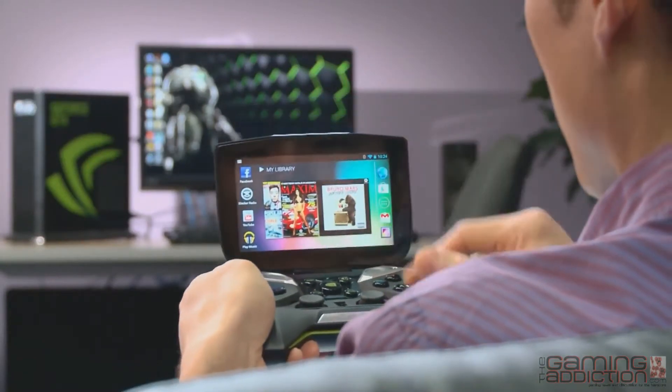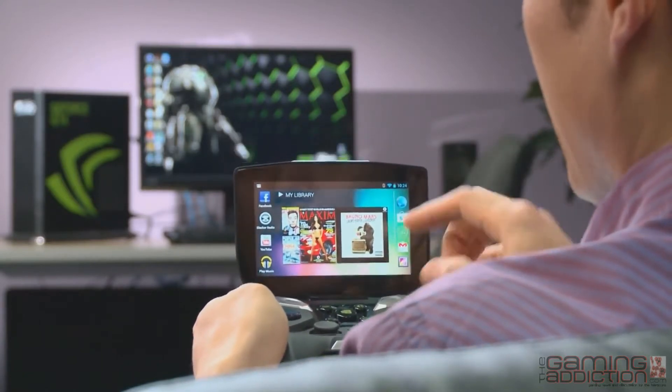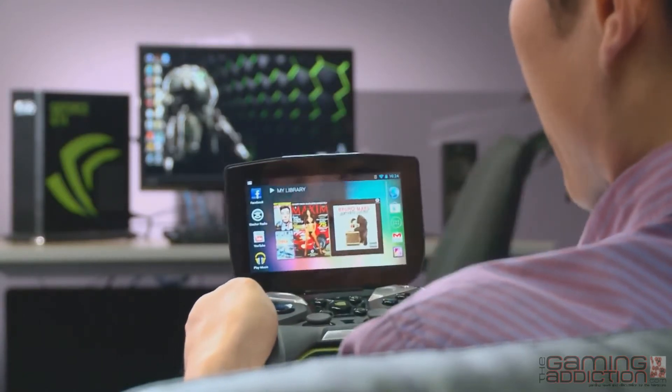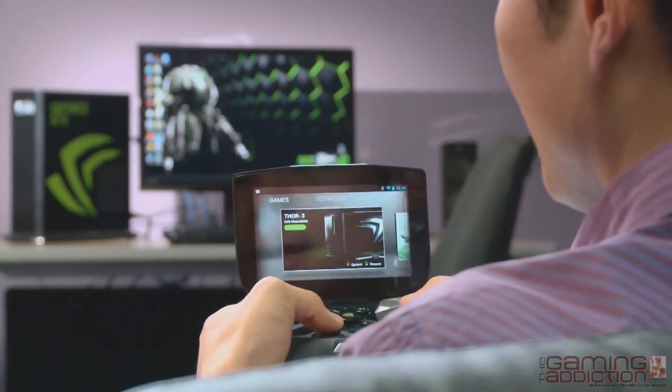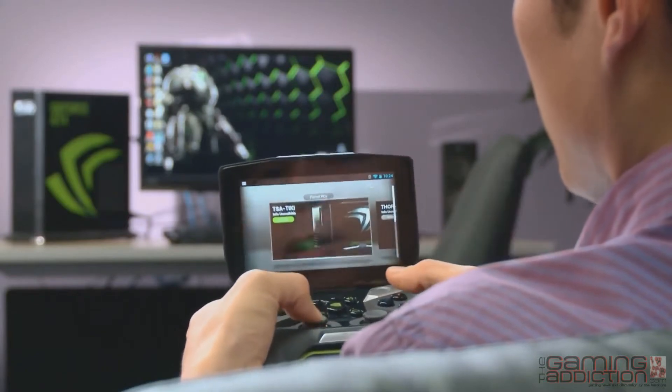I'm just going to open up Project Shield right here and we're going to go right to the home screen. This is Android Jelly Bean, the latest version of Android. Let's fire up the Shield app. I'm going to hit that center button right there, and because we're playing a PC game, I'm going to want to go to my PC connection tab.